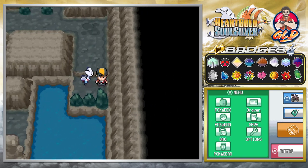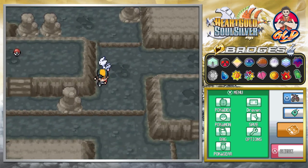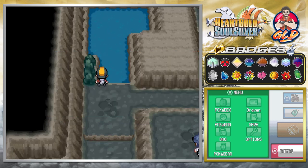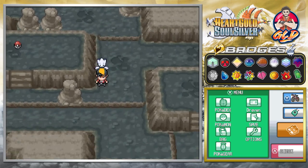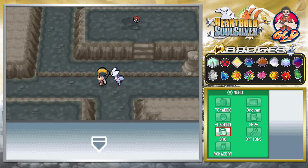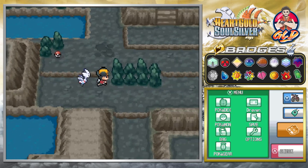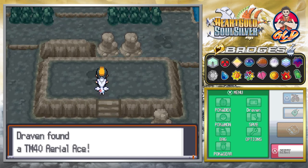There should be a hidden item around here — nothing there. Let's surf through and speed it up. This is a very big maze and there are two items we can grab. Our Max Repel has gone off again. We surf again and find TM40 Aerial Ace, which as many of you know is a very good Flying type move — it never misses when it comes to evasiveness.